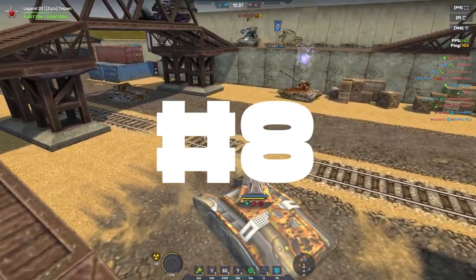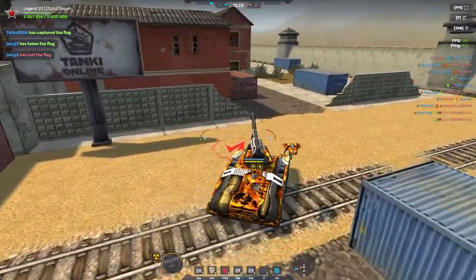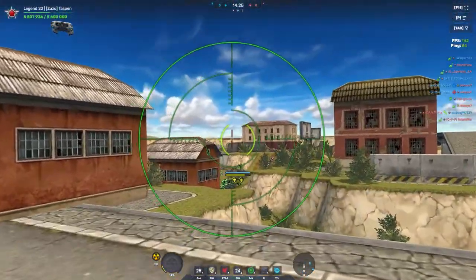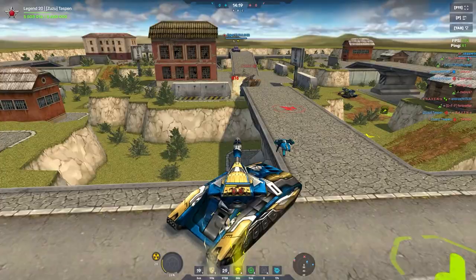So the number 8 spot is going to go to Titan. Now Titan really does depend on what turret I'm using. Sometimes if I'm using Twins, Magnum, or Shaft, it's more fun to use. But if I'm looking for an offensive type of mode and I'm using Freeze, Firebird, or Aceta, this hole is not fun to use at all. Titan's kind of a staple hole in the game and that's why it's going to go in the number 8 spot.